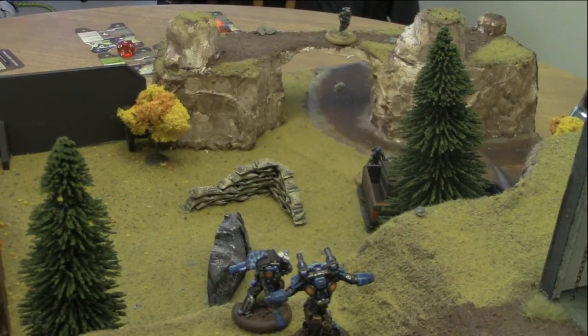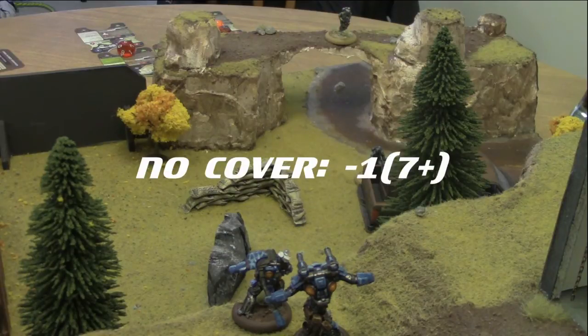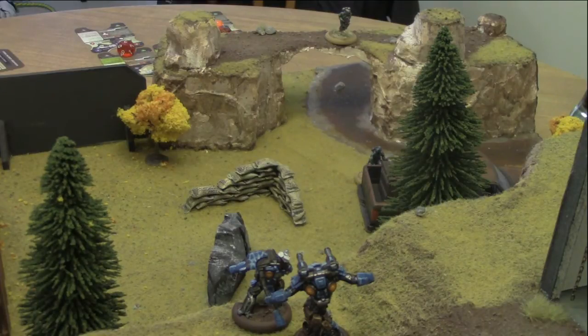The behemoth next takes 3 shots on the Chem Bar monkey wrench. The monkey wrench has no active camo, so he is considered out in the open. The behemoth has an FN of 8, and the monkey wrench being out in the open means the behemoth needs a 7 or higher to hit. The behemoth rolls a 7 — this causes 1 blood, but the monkey wrench does not have to make an armor check because his armor is already broken.